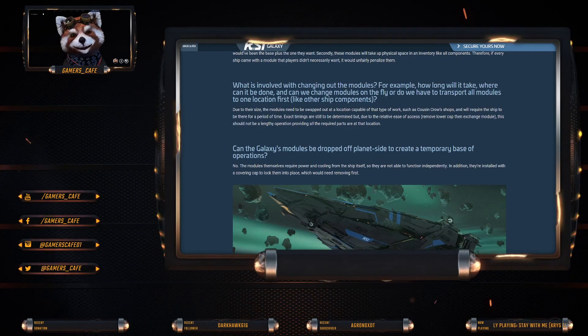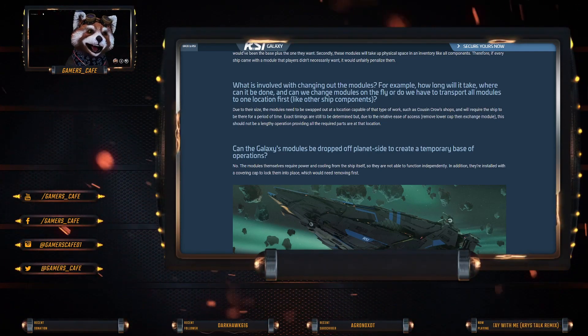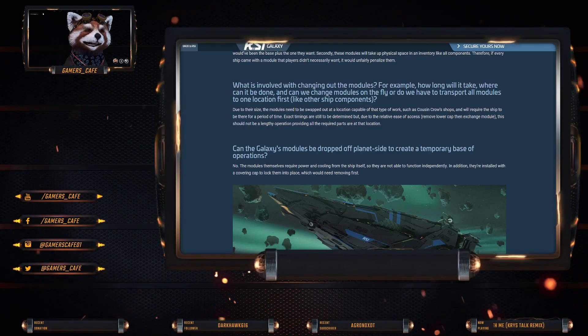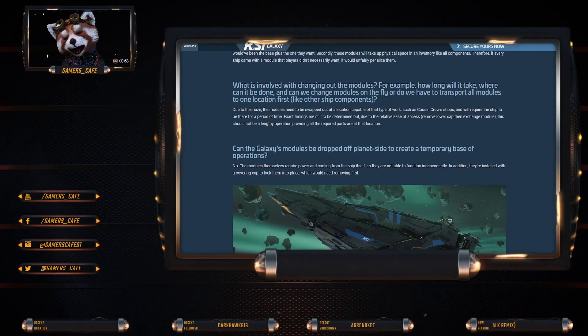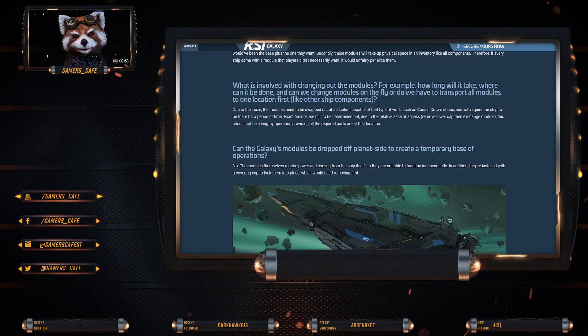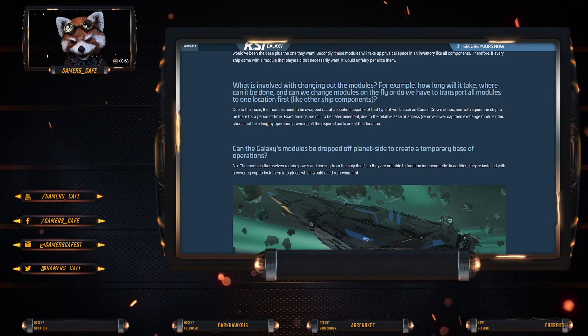I actually like that idea. So you have to take it somewhere like Cousin Crow's. They'll obviously remove the empty module, or the void, and then put in the actual cargo module or whatever module it may be.